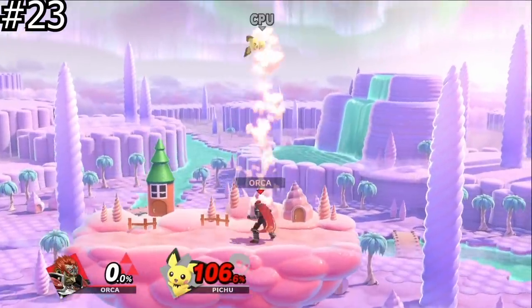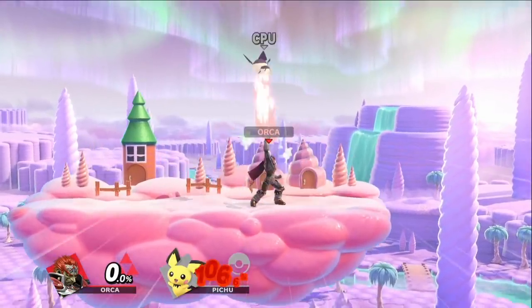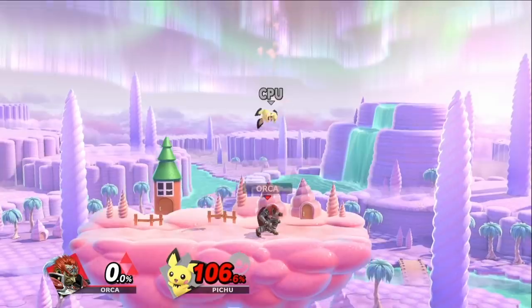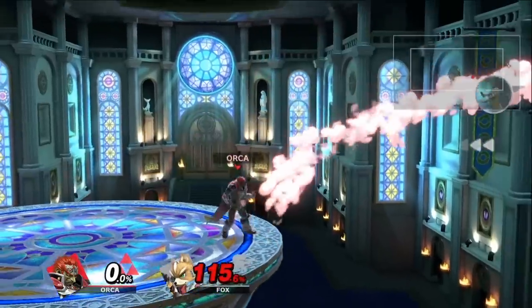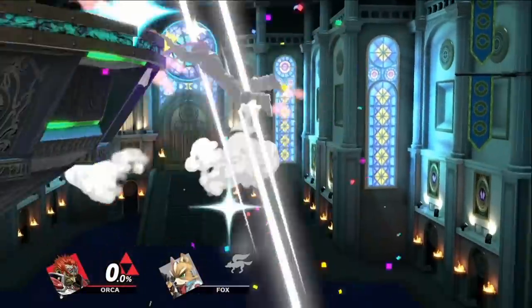There are untechables in Smash Ultimate, and they act differently than they did in Smash 4. Depending on how much knockback you receive when you hit a wall or floor, you will not be able to tech it, and it will usually be indicated by a red splash around where you collided. This is really good to know in edge guard situations because it makes stage spiking at higher percents less risky.